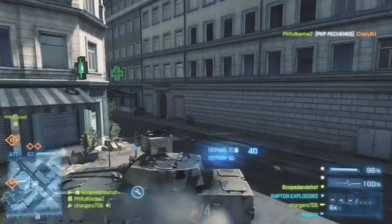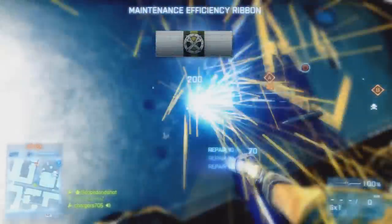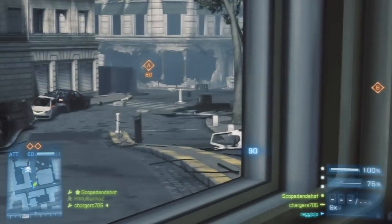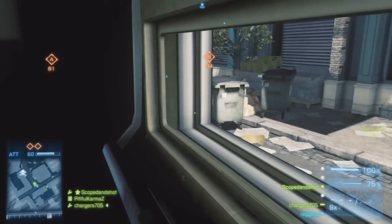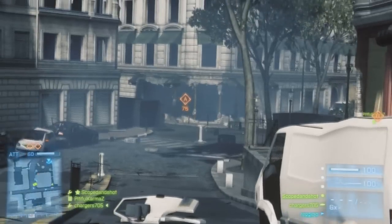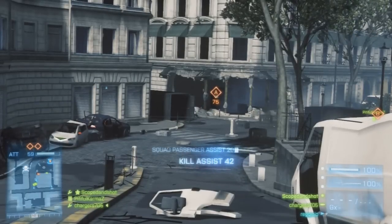On this map, if you drove into their spawn, you might be on the right side or left side and not see much action. Those side turrets don't have a huge view. On Seine Crossing, the good thing is that the attacking side is the only side with vehicles. It's not the same in conquest though — on conquest both sides get tanks.